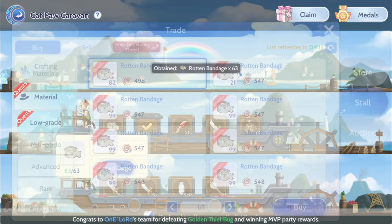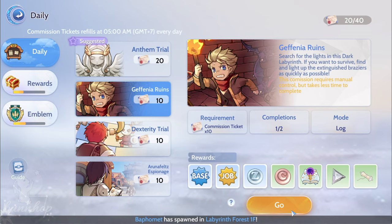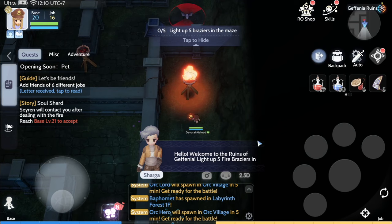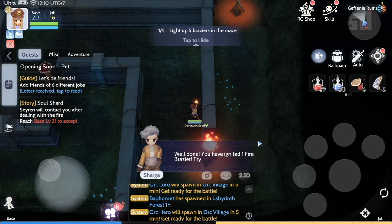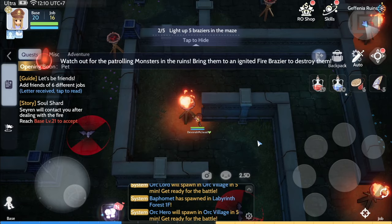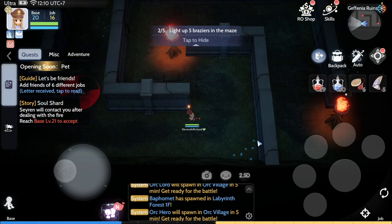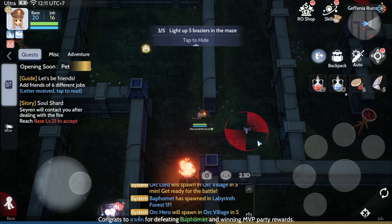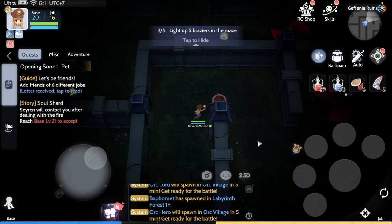Let's start with the three solo dailies. Geffenia Ruins, accessed through Kauti in Geffen, is a simple, straightforward quest where you find yourself in the dark, maze-like Geffenia dungeon beneath the famous Geffen Tower. Your objective is to light five braziers as quickly as you can while trying to avoid the patrolling familiars. The flame on your torch gets extinguished after a few seconds, so it's advisable to move fast between braziers. If you're unlucky enough to have your flame extinguished before getting to light another brazier, just go back to a lit brazier to relight your torch.